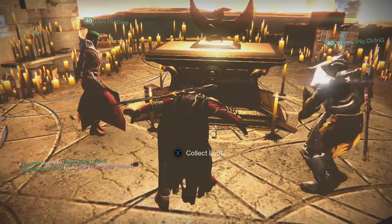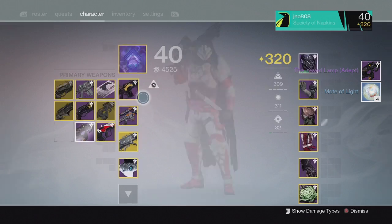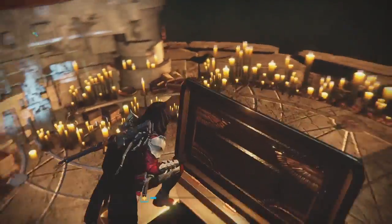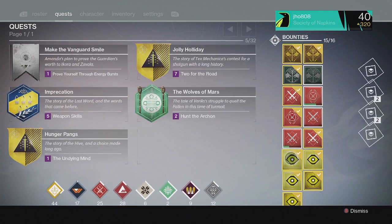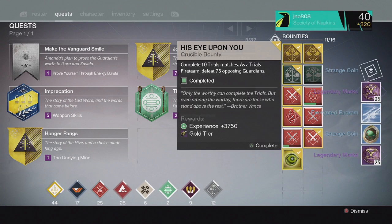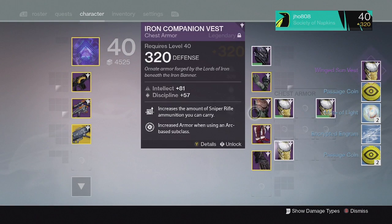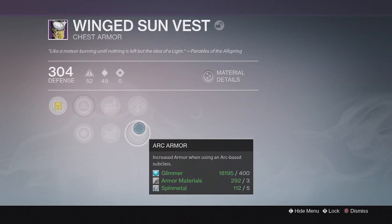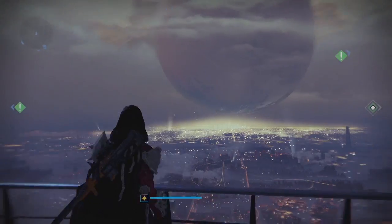Starting off on my first character, on my Hunter from the Lighthouse chest, we ended up getting an Inward Lamp and four Motes of Light. My Inward Lamp came in at 314 attack with the Hidden Hand perk — pretty average drop on that first one. For the Trials bounties on my Hunter, we got some Passage Coins, Motes of Light, and Legendary Marks. From the Silver tier, we got unlucky with no Exotic. And from the Gold tier, we got an Armor piece — a 304 chest piece for the Hunter with Arc Armor, Sniper Ammo, Intellect, and Discipline. Pretty solid drop on that Armor piece.